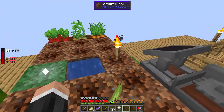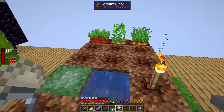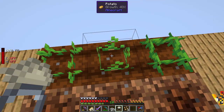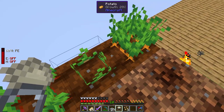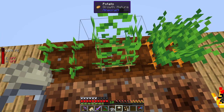This is the ring of growth by the way — it works on most crops, plants and trees, range 14 blocks. It only works when you're holding it in your main hand. I've got some vanilla crops here and you can see just how fast this is — mature, done, boom! And I think it's basically stronger the closer you are, which is pretty nice.